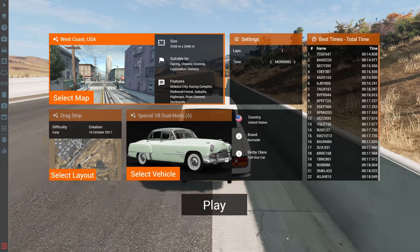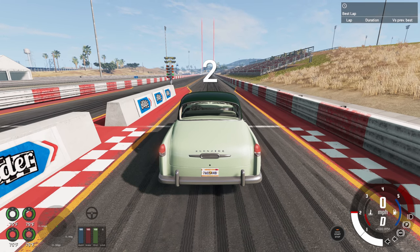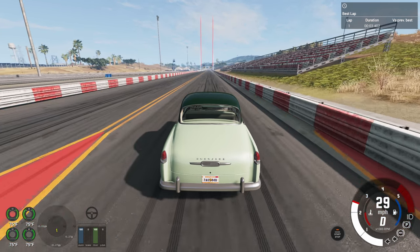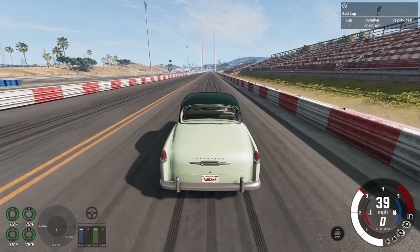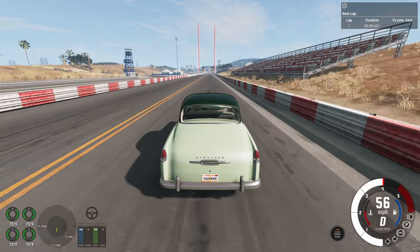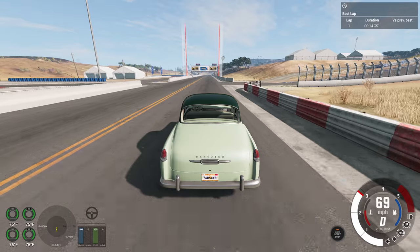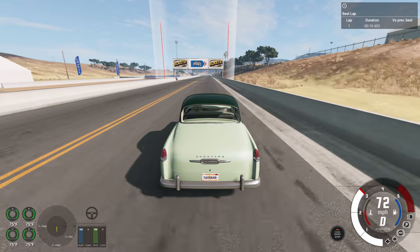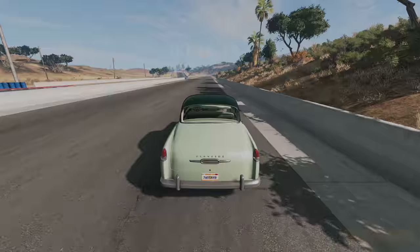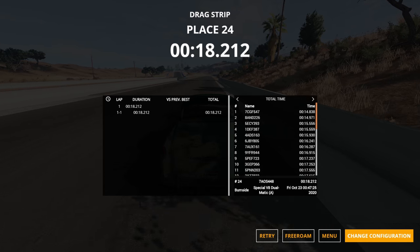Next is the Burnside Special with the Dualmatic — the worst transmission option, a two-speed automatic. We're going to shift only one time in this whole drag strip. Look at how long first gear is — it goes all the way up to about 70 mph. Even though it has a much bigger engine, that transmission will definitely hold it back. Time: 18.212, basically identical to the Miramar. They could beat each other any day in a drag race depending on how the driver floors it.